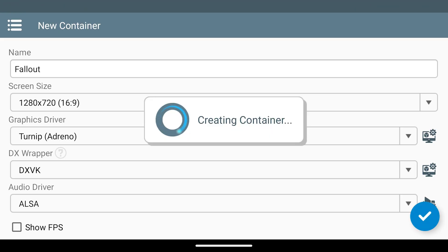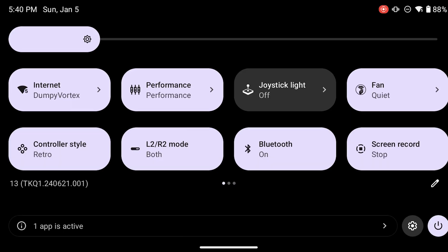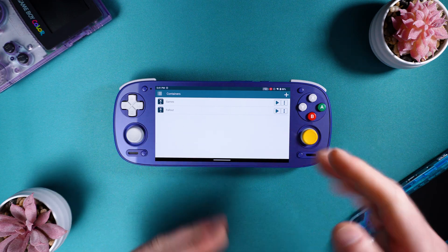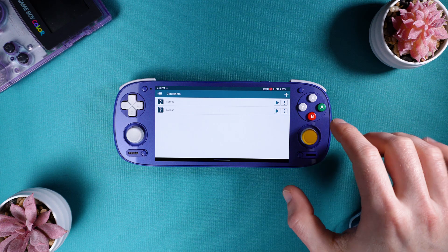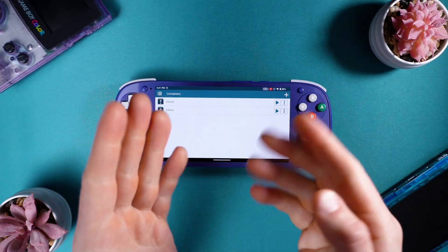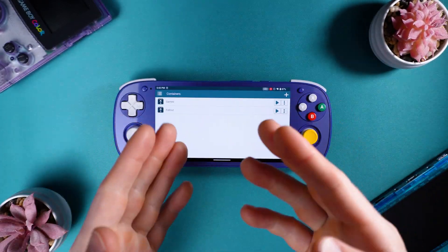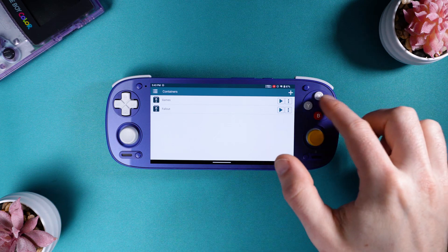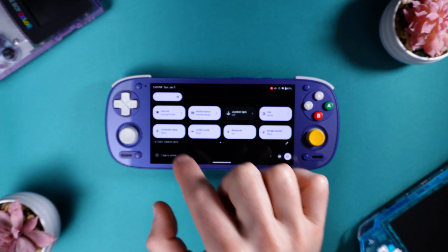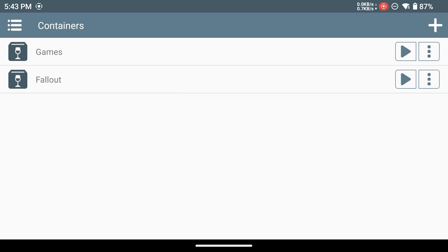And now we're all done. Hit the check at the bottom right and it'll create the container. There's one more optional step before launching our container: changing our controller style to Xbox. This will change our controls to the Xbox layout with A at the bottom and Y on the top, which should make the game controls much more familiar. But if you want to play with the Nintendo layout, you can do that too. Just keep in mind you can't change the controller layout while you have a WinLater container open, so if you want to change back to Nintendo layout, you'll have to close your container, drop down and change your controller style to Retro, and then relaunch the container.